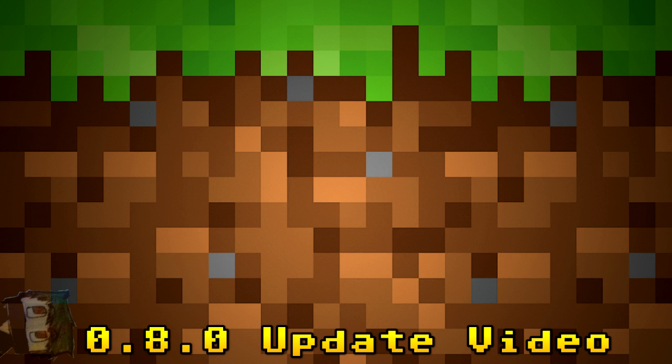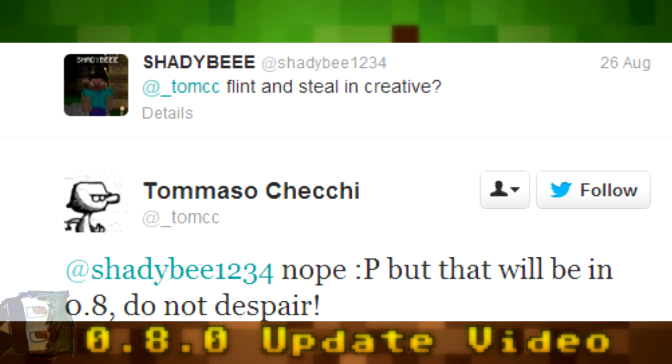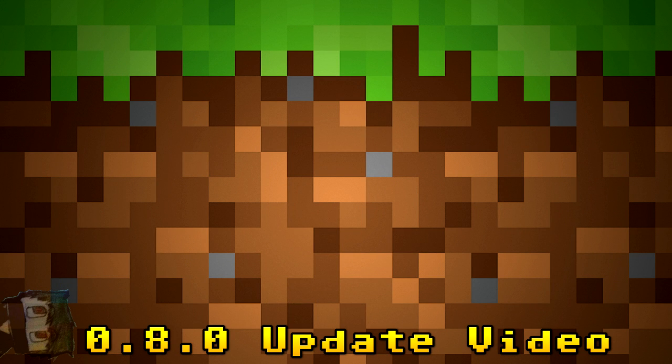Another confirmed item is flint and steel in Creative mode. A lot of people have wanted this so they can blow up TNT in Creative. Tommaso Cecchi replied to a user on Twitter, saying flint and steel won't be there yet but 'that'll be in 0.8' — do not despair. This will be great for map makers who want to create traps or mines.